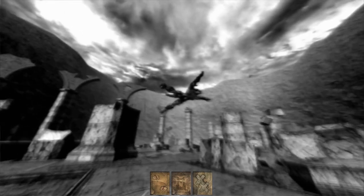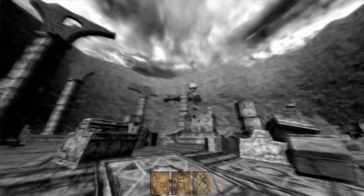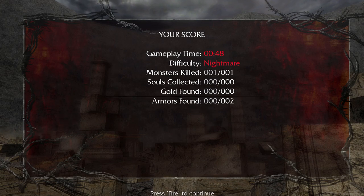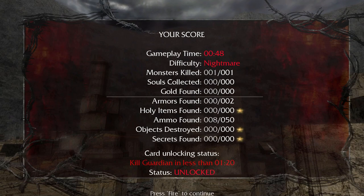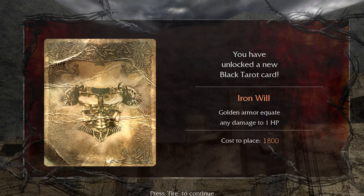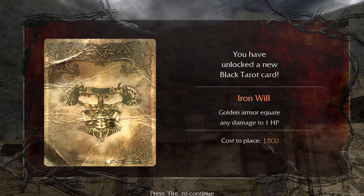Yeah, that one was ridiculously easy with the cards. There you have it - 48 seconds! Wow, okay, yeah, that one was quick - this is gonna be a short video. All right, what do we got? Iron Will - Golden Armor equates any damage to one health. So any damage you take is just one HP of damage. Interesting.